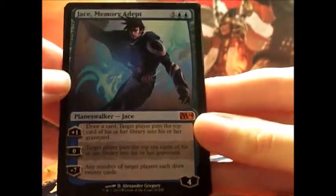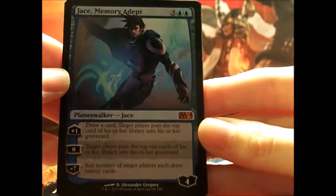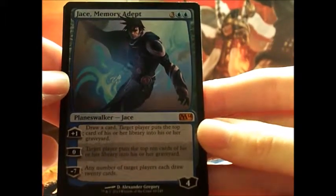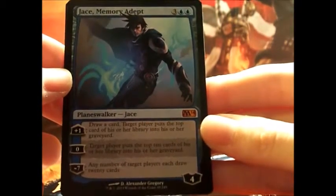A Jace, Memory Adept! Awesome! I really wanted this card and I am really glad I just got it! He's a planeswalker. For plus one: draw a card. Target player puts the top card of his or her library into his or her graveyard.